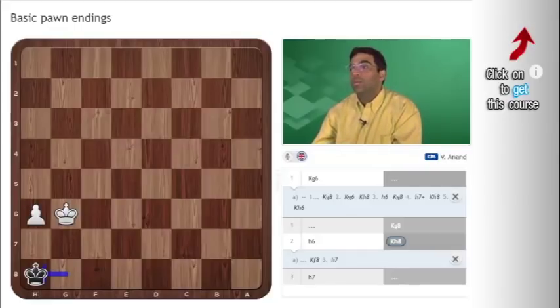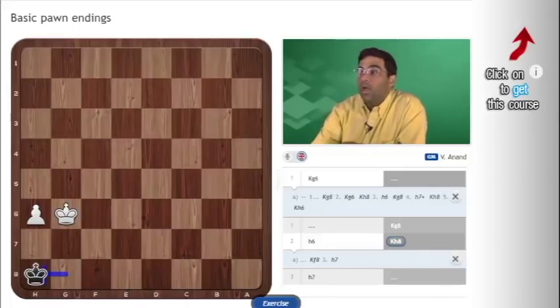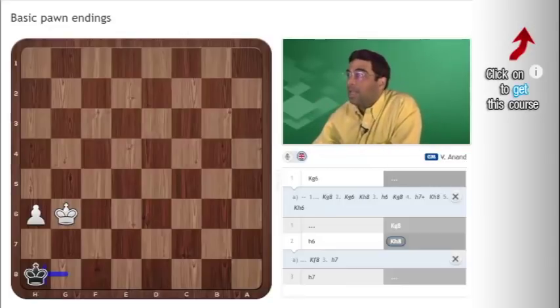Those are some very important ideas in king and pawn endgames. The opposition is very important. There is an exception on the sixth rank. And remember, the h and a files are a different animal altogether — on the h and a file, there isn't enough space, so the king is likely to be stalemated.